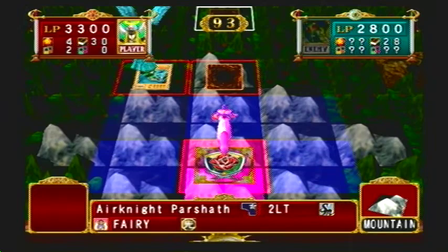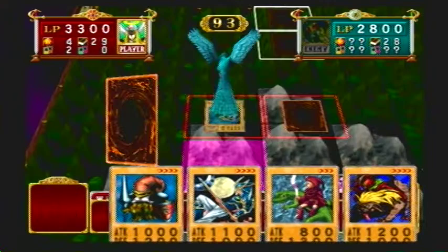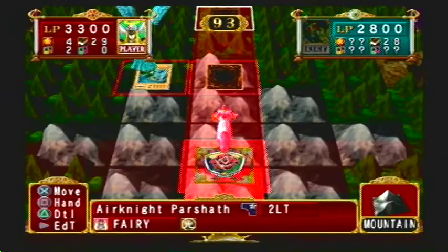That's basically the whole thing you need to know about the game. There are some special fields we'll get into when those come around — they don't come into play in Weevil's duel. There are Crush spaces and Labyrinth spaces, but those aren't involved here. In Weevil's duel it's mostly wasteland and forest, unless you have a field card.